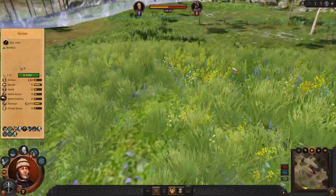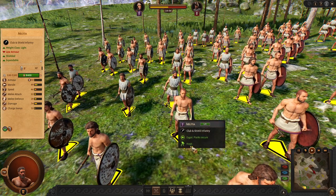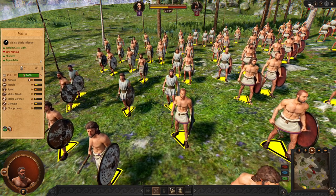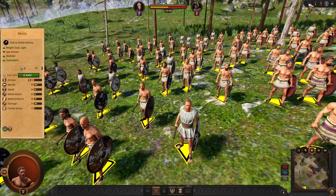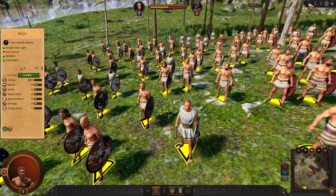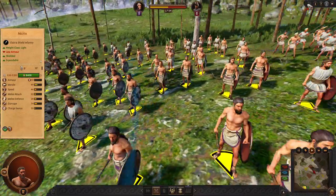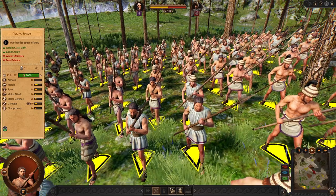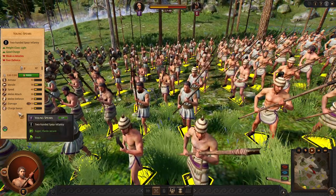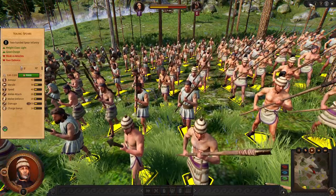Now let's continue with his roster. In early game we are starting with Militia. Militia is very basic, expendable fodder and usually I do not recommend it for efficient gameplay. Instead, I recommend using standard young spears. These boys are very good — good weapon and good charge.